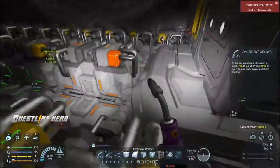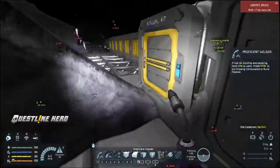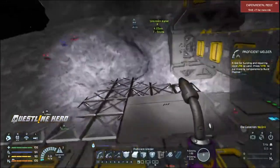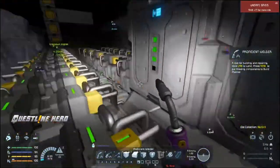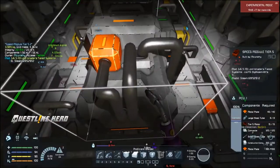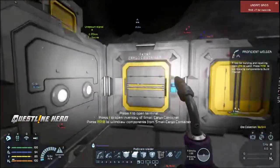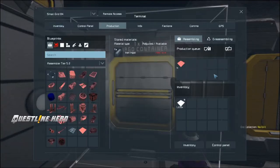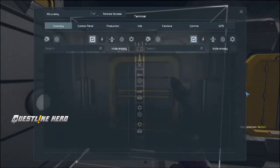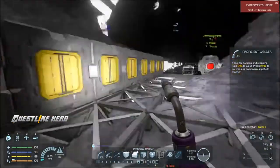So now I've got one tier five assembler down there and three tier five speed modules, so this assembler is super fast. I don't know exactly what the tiers do in terms of efficiency or power draw — I haven't looked into it — but these are really fast. I was making steel plates earlier and it was incredibly quick. You can see we've actually run out of iron.